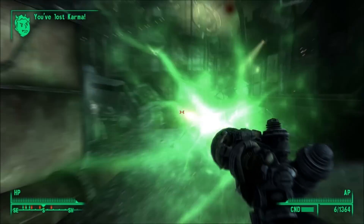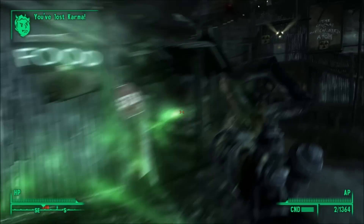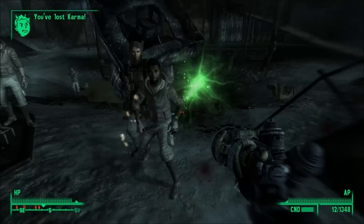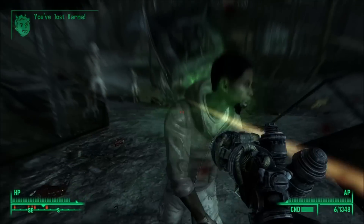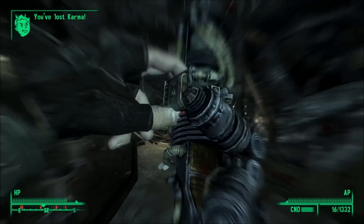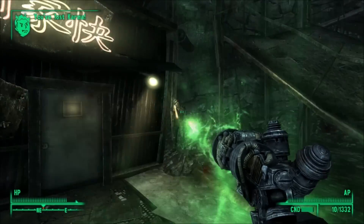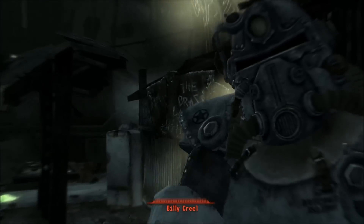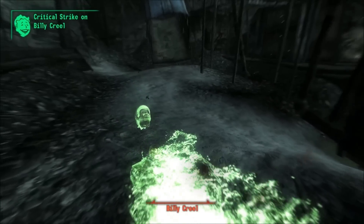Now, there are a few glitches with this weapon. Sometimes when you use VATs, selecting a target causes your ammo counter to drop by 1 instead of 2. It'll still use 2 energy cells when you shoot, but sometimes it makes you reload for no reason. And a very weird glitch that I've never experienced while playing is that after you unlock the safe, sometimes Paladin Haas will show up and take the pistol. I have no idea why this happens, but apparently it happens.